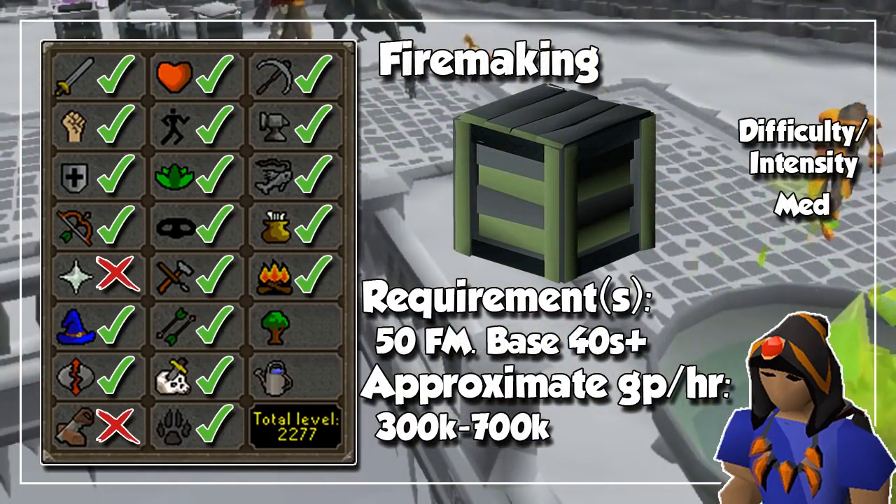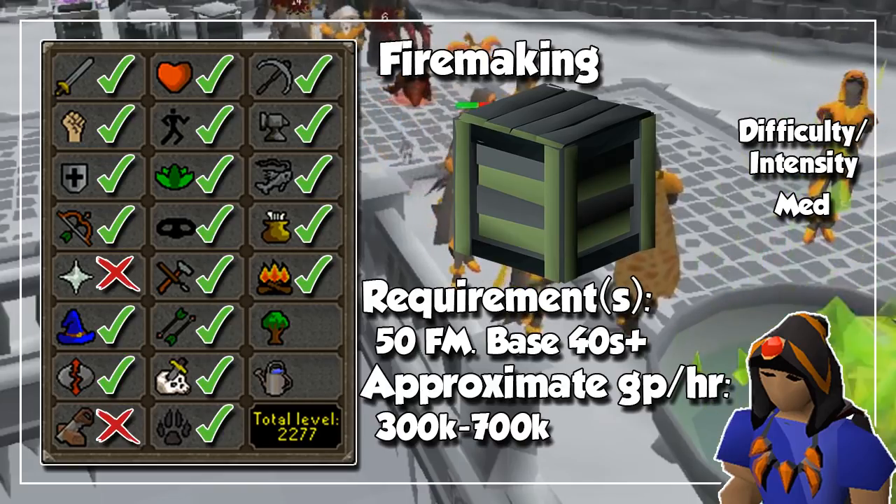Next, we have Firemaking, and this will be fairly short, because it will be all about the Wintertodt. Once you get level 50, you can train here until level 99 and beyond, and the reward crates you get here will give you a ton of nice resources. Just remember that the loot scales with your levels, so coming here with base 50s or even 40s would be really helpful to your profit per hour.